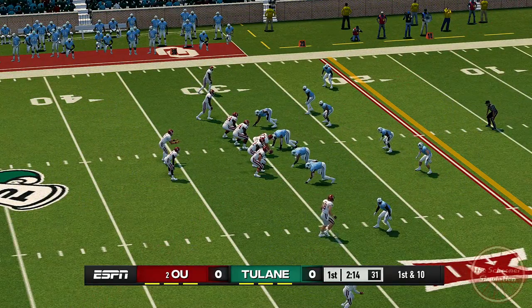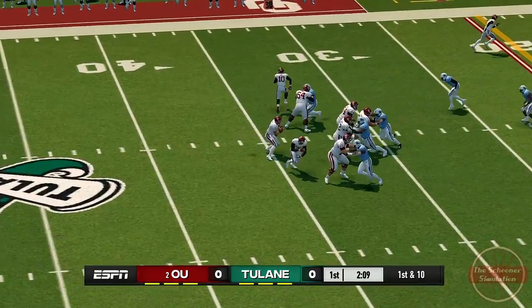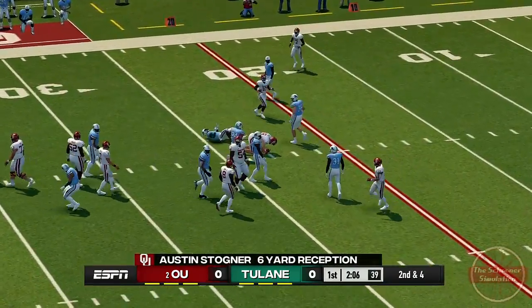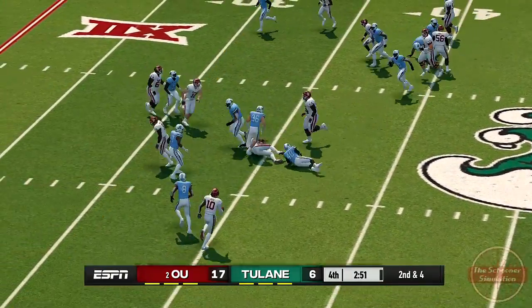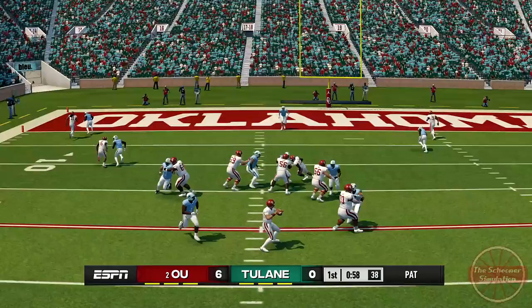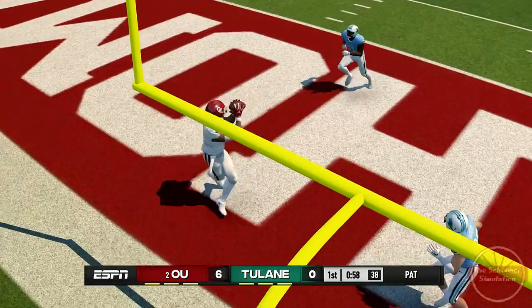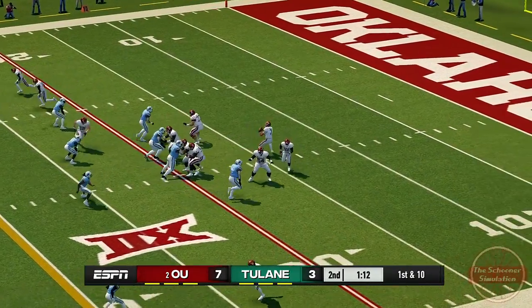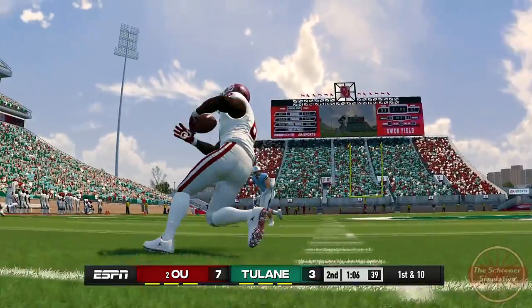The offensive side of the ball definitely looks a bit better. Rattler was slow to start and wouldn't look for the deep ball, but once he found his groove, he simply wouldn't let up. Why would he when the O-line gave him plenty of time and ensured he had zero sacks recorded for the entire game? Rattler took the ball down the field three times himself for a total of 18 yards, went 18-21 passing for 195, and ended up with a QBR of 210.8.